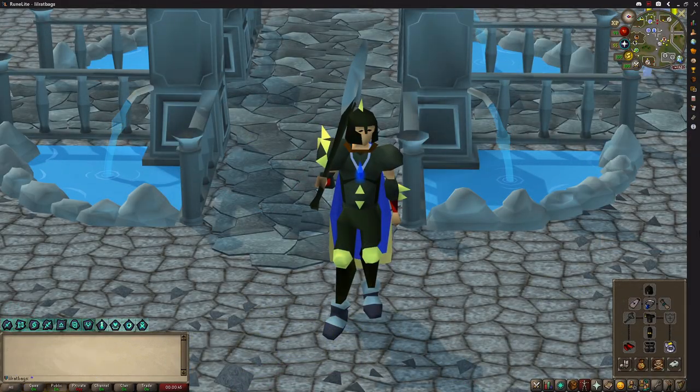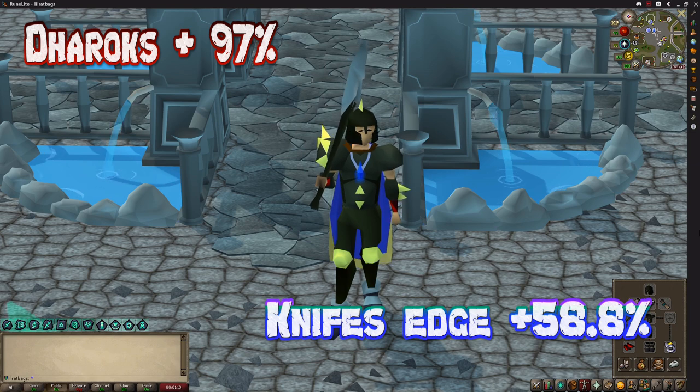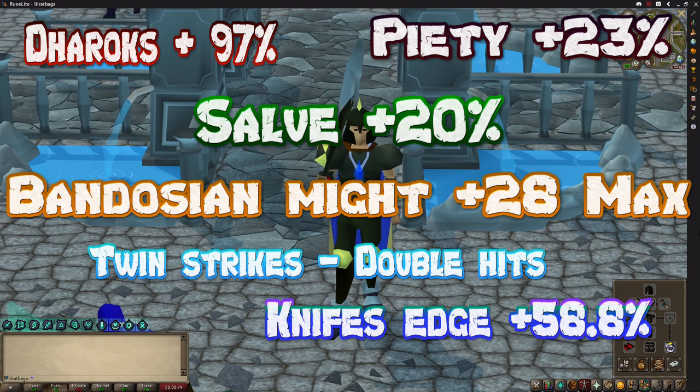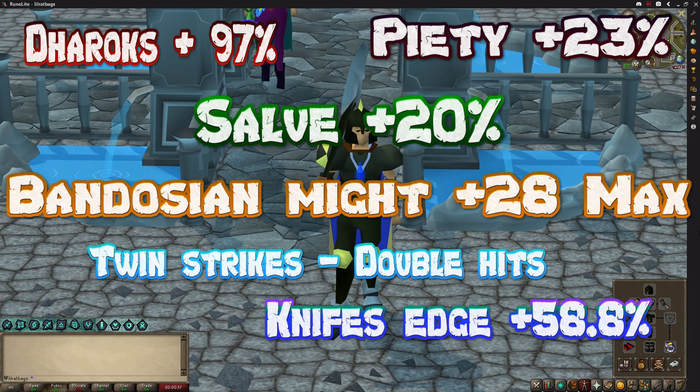I'm going to finish Tarn's Lair too, as that increases the amulet up to 20%. This is everything I need, everything I've been working for — and I look like a complete noob. Is this really the set that is going to smash records? No Infernal Cape, Torva, Scythe, Harmonized, or T-bow. This set has the following stacking effects: Darrocks set, which increases your max hit by 97% when your health is at 1 HP; Knife's Edge, which increases damage by 0.6% for every hit point missing; Bandosium Might, which increases your max hit by 4 for every attack speed of your weapon — with Darrocks being speed 7, that makes it 28; Piety, which increases damage by 23%; the Salve Amulet gives another 20%; and Twin Strikes gives a 60% chance to hit twice.